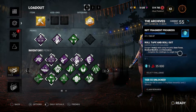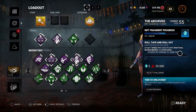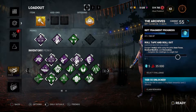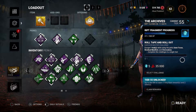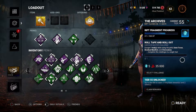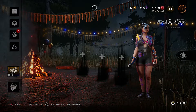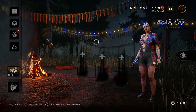Another reason why we're doing this Adept Challenge is because we have a Rift Challenge to complete — we have to escape one trial with all three of these perks: Inner Focus, Residual Manifest, and Overzealous. That is with the second half of the Anniversary Rift Archive. So we've got that going, and we are going to be doing that today. Without further ado, let's get this show on the road.